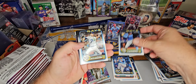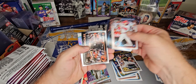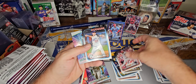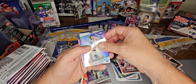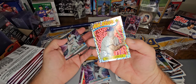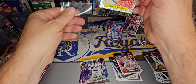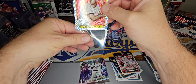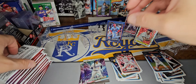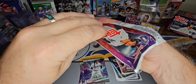Junior Caminero — we have to get a nice parallel of him. Richardson. We've got a chrome Evan Carter, and another foil board of Mickey Mantle. All-star Mickey Mantle. You can get parallels of the foil boards too — some greens and golds.